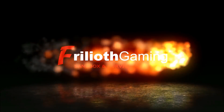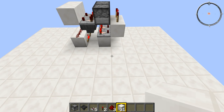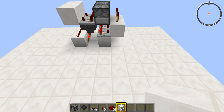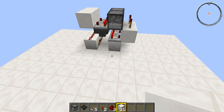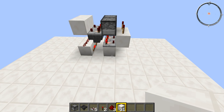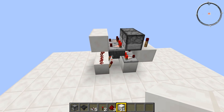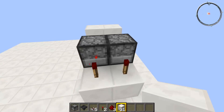Everything you need to build this is on the hotbar, so I won't put a list on the screen again — there doesn't seem much point because it's there for you to see. There is very little that you need: a dropper, a hopper, five comparators, two redstone torches, three blobs of redstone dust, and then your blocks of choice — and that's it.